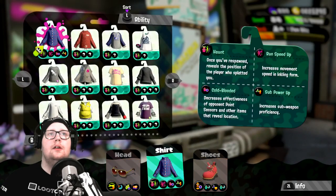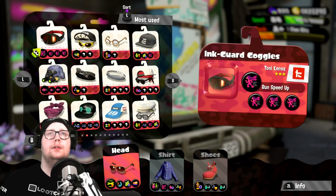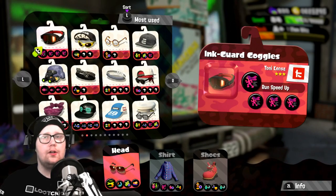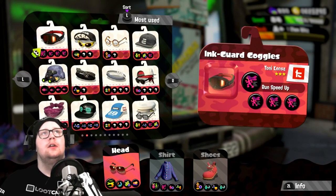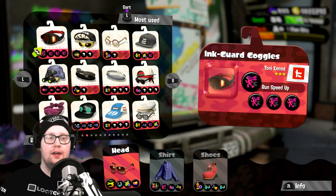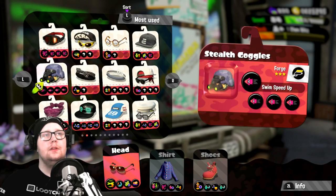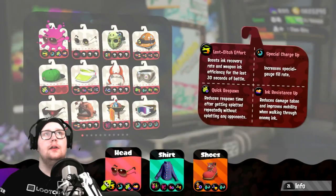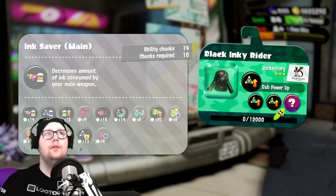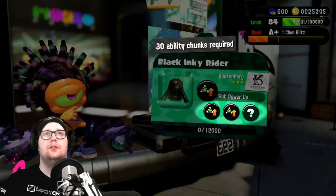So I've done the hat now — this is the one I maxed out, which is a good thing. I think I have a shoe and a hat I can use for Splatfest. If I manage to get running speed on my shirt for whenever the next Splatfest comes around, I could use it that way as well, which is really nice. And yeah — I can max out this one now too. I don't like the piece of gear, but I like that I have a max sub power up for my shirt. That's pretty good.